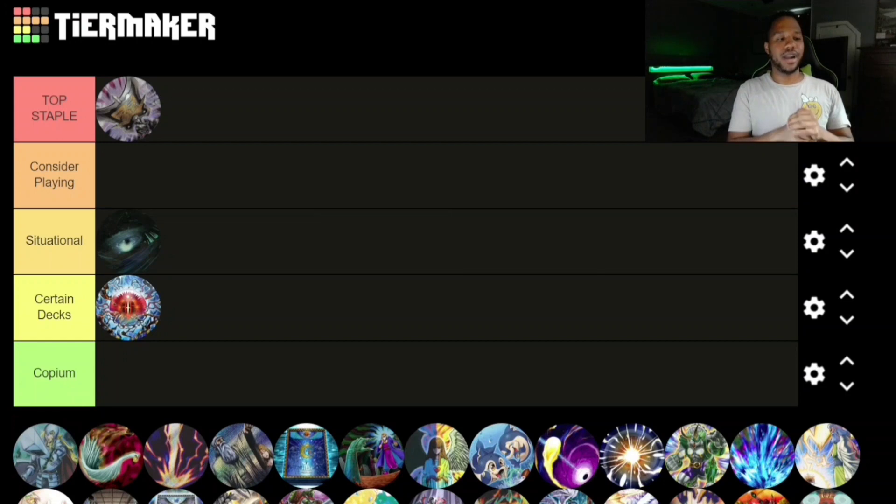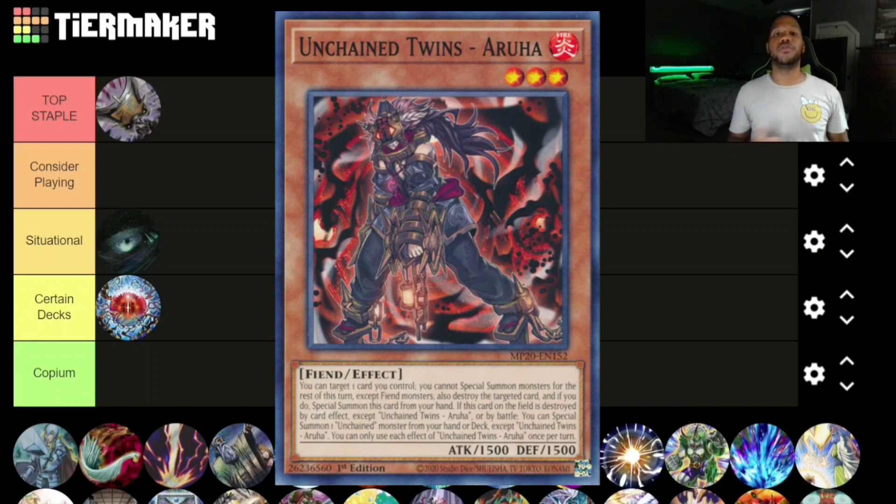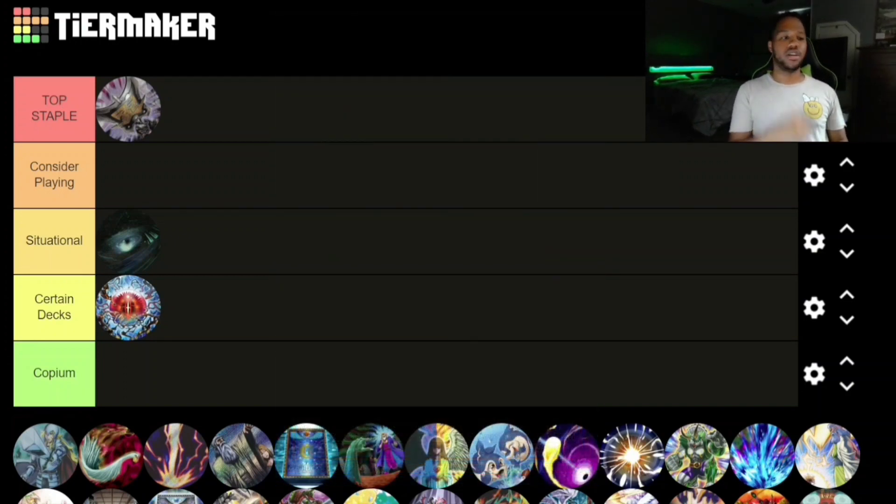Moving on, we have Dark Hole and it is very Situational. There are two ways you can use it: you can try to out your opponent's stuff, or you can have it interact with your deck. For example, going second against a full board, if Dark Hole goes through, you can combo with Unchained — which also got new support from Duelist Nexus — and get double value off it. However, if you have a full board too, Dark Hole hurts yourself, so you really have to consider those plays.